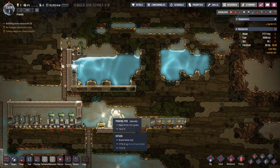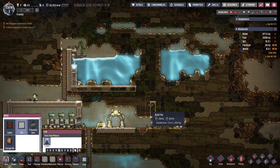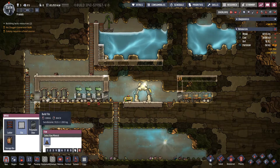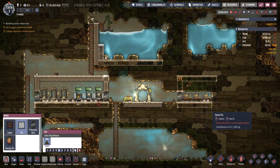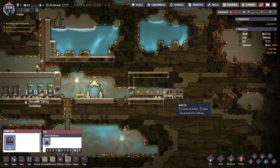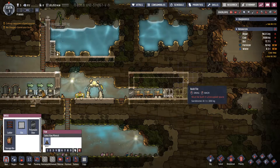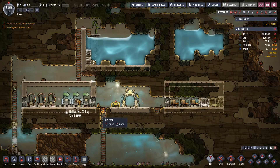Now we've established the real basics: the barracks, the toilet, and a source of water. So now we expand — start digging out the various metals, rocks, etc. We're completing the barracks as I said.